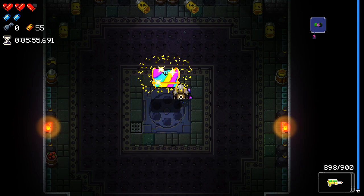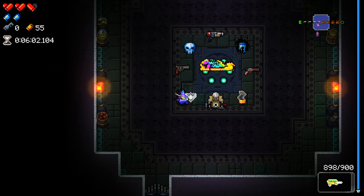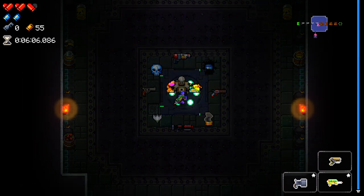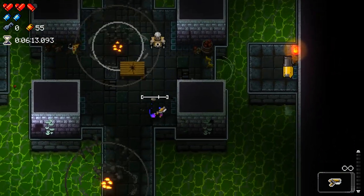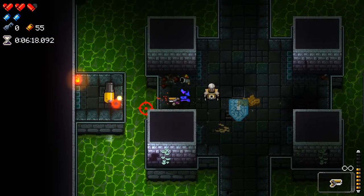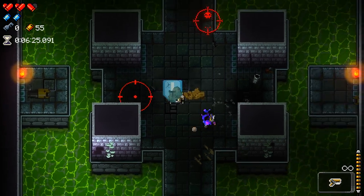We've got some chances going on here. Blank Bullets is absurdly good for hard mode. Constructor's really good too. I'm going to take Blank Bullets. Even though we do need the damage, I think Blank Bullets plus the shielding is going to give us a very, very positive chance of success.